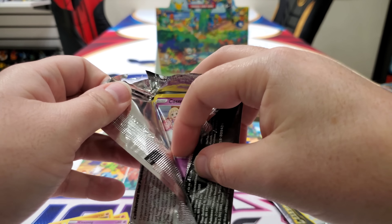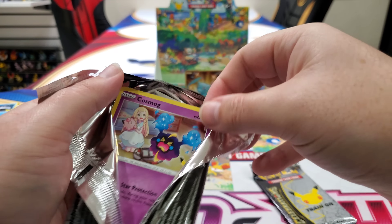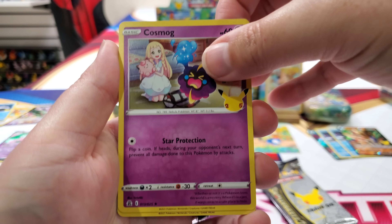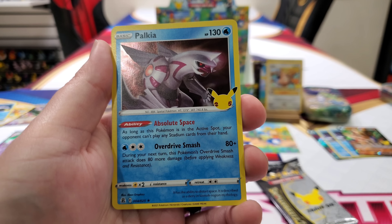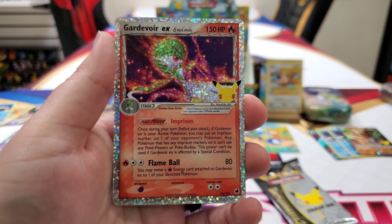Alright, here we go. Cosmoem. I've got to top it, guys. For all you number 7s out there — Palkia, lucky number 7. We needed Gardevoir. Oh my gosh — we needed Gardevoir! I didn't think I would pull any good classic cards.